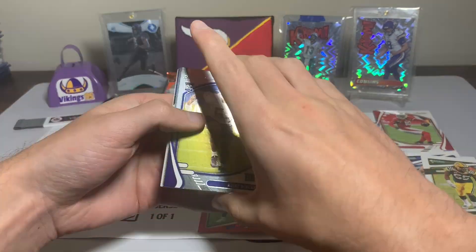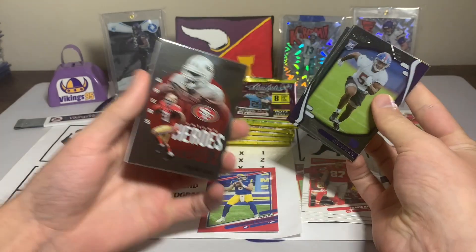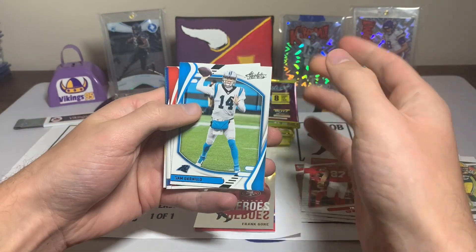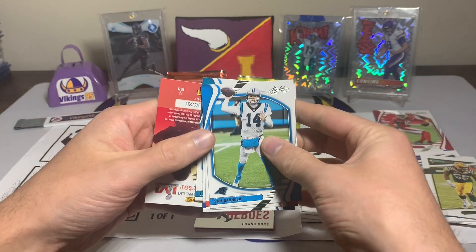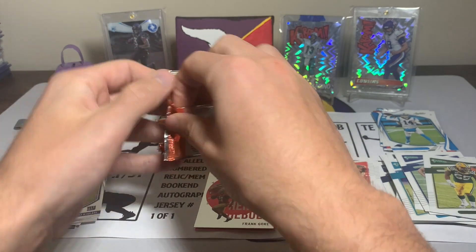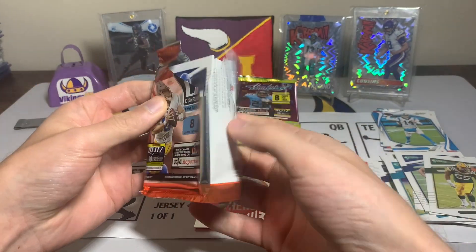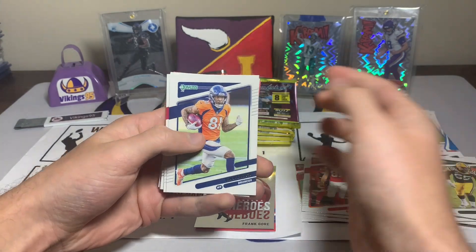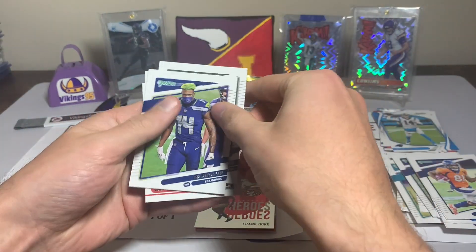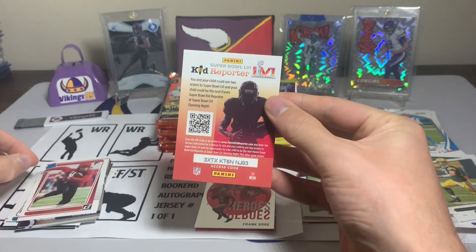Aziz Ojulari rookie, Pat Freiermuth rookie, Gary Brightwell rookie, Frank Gore with the Unsung Heroes — cool insert there. Sam Darnold, OBJ, Jalen Ramsey, and Laviska Shenault Jr. Back to Donruss: Tim Patrick, Brandon Aiyuk, Derek Brown, Matthew Stafford, DeAndre Hopkins, DK Metcalf variation — nice — Aaron Rodgers, and a JaVonta Hawkins rated rookie.